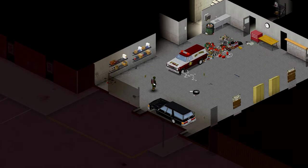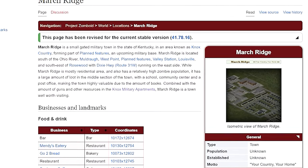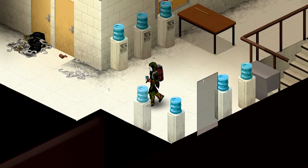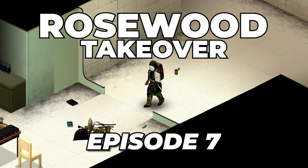This is March Ridge, and today, after spending the last 91 days locked in Rosewood, I'm finally leaving. The PZ Wiki tells me March Ridge is a gated military town, with one building in particular that could hold the key to my endgame goals. We will discuss that building soon, but first we need to actually make it there in one piece. Welcome to episode 7 of Rosewood Takeover.